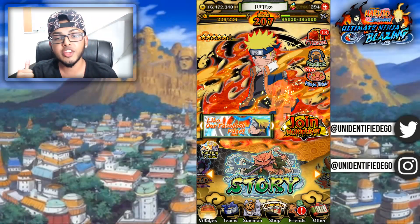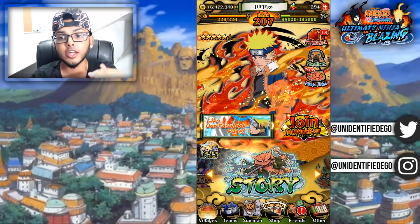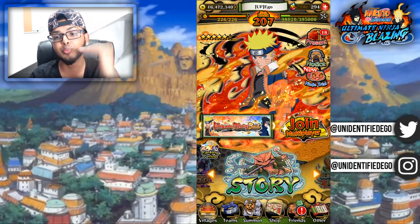What's up everybody, thanks for checking out the video. It's your boy Ego, and today what we're going to do is take a look at this man Naruto. We got this boy after summoning, doing the seven steps one time.